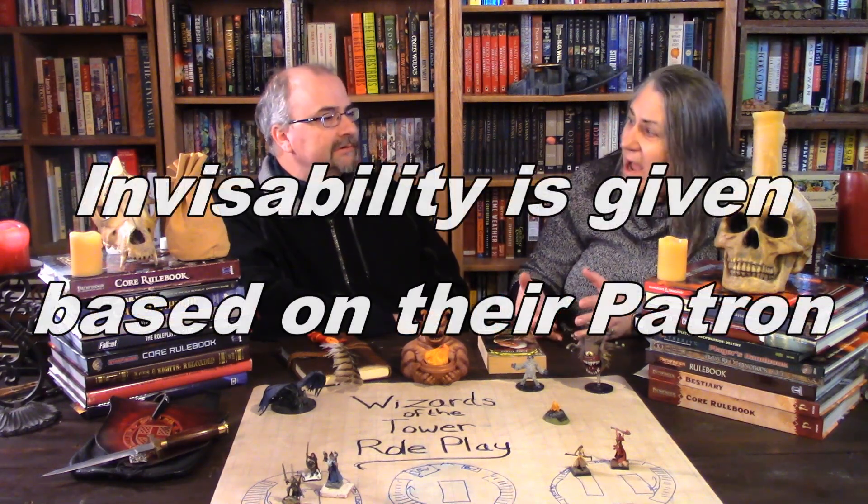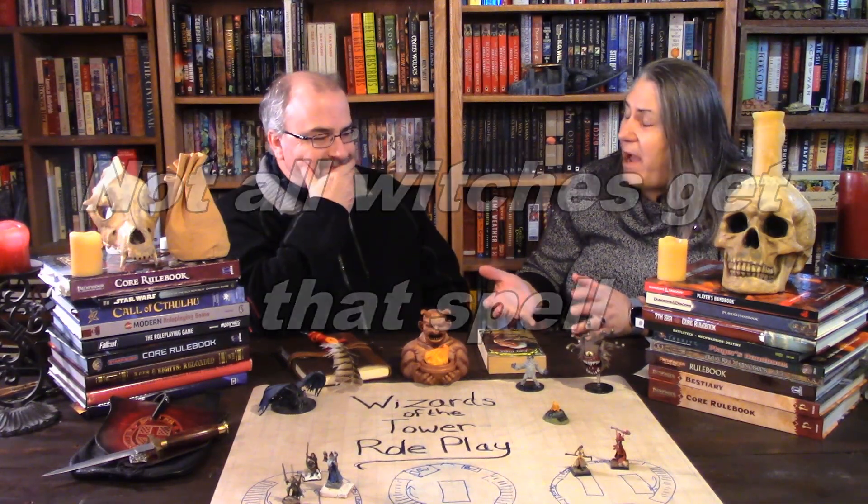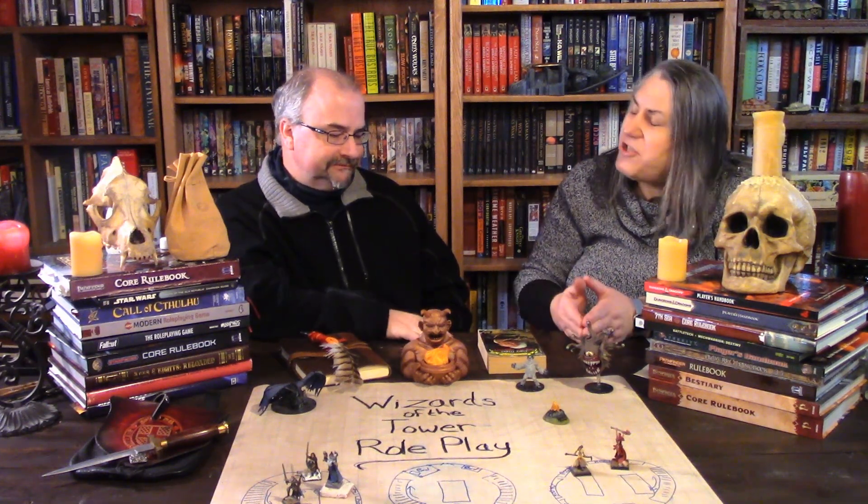Their spells are arcane and divine-based — they have a little bit of both, and then they have some of their own witch spells, like Pox Pustules, which causes somebody to break out in boils and itch, and they have to stop and scratch. They're great at debuffing. They can cast invisibility and they can fly. Starting at first level, if you take the fly hex, they start with feather fall. Then they go to levitate — they can go up and down but can't fly around. Once they get to fifth level, they can start flying around. A Witch should never be a frontline fighter; they should focus on buffing the party and debuffing the enemy.